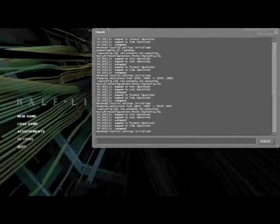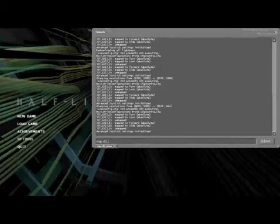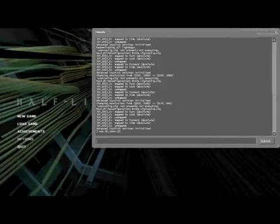What you want to type is the map command — that's the command to spawn on any map. Type: map d0_sewer_01. And then you hit Enter.